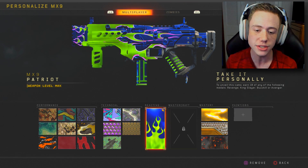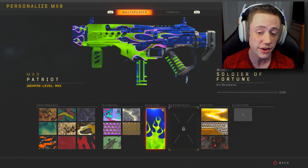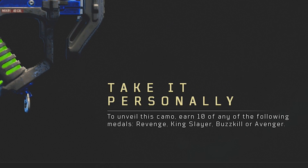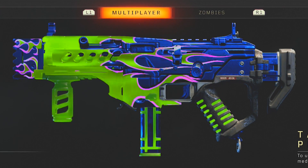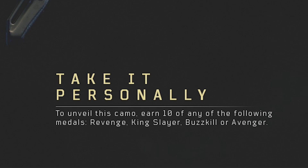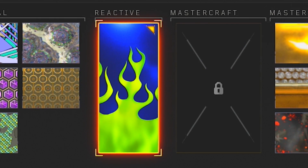As you guys can see, I am using the reactive camo on the gun right now. In this video, we're actually going to be unlocking the Mastercraft Soldier of Fortune camo to get the reactive camo — the take it personally camo — which I personally think is one of the coolest looking camos in the game. The green pulsating flames look super cool. You have to earn any of the following medals: Revenge, Kingslayer, Buzzkill, or Avenger. If you earn any 10 of those medals, you'll actually unlock the Take it Personally camo.